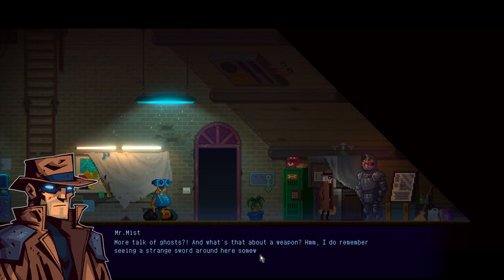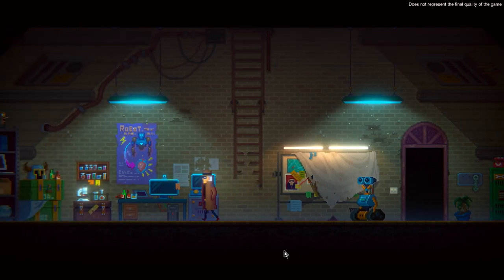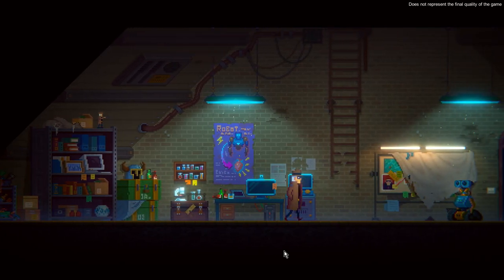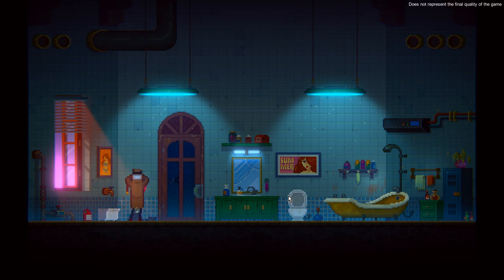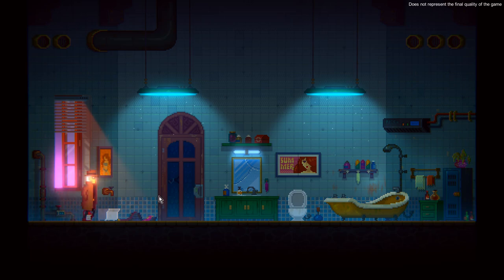I do remember seeing a strange sword around here somewhere. All right, I guess we are now going to find this strange sword. I can't remember seeing any sword - I do see a helmet, but that's kind of it. So let's go downstairs and check if we can find any sword. Oh there's a sword! We got the sword - it's a claymore, not just a sword, it's a claymore.